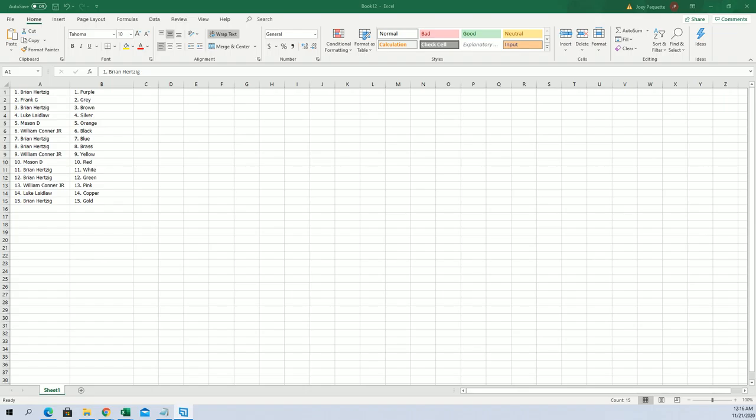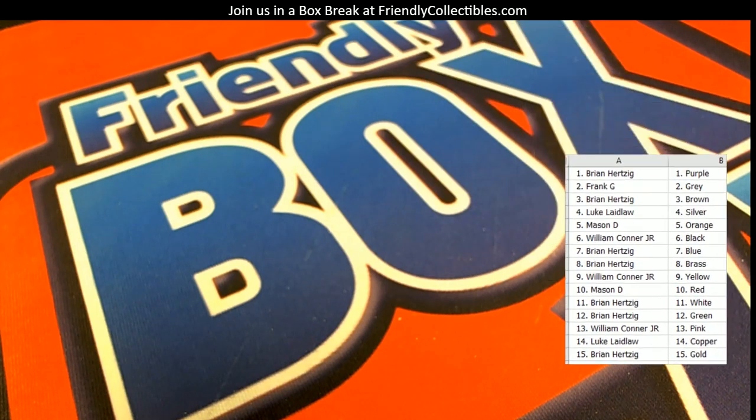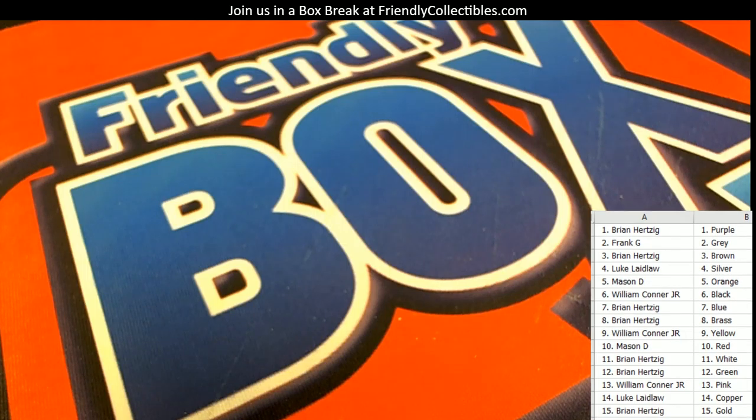So everybody is in a Brian H sandwich. Now let me bring this over to our main screen here. Let's try that again. There we go — much better now. So now I need to pull tube 102. Let me get the tube. I'll head to the back and go get RAD tube 102.